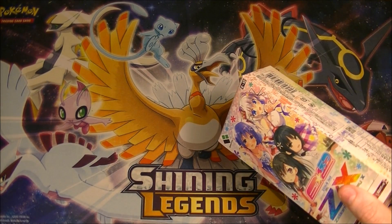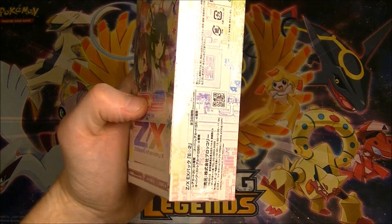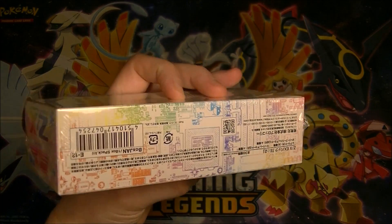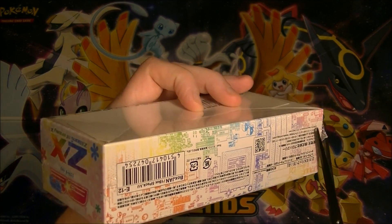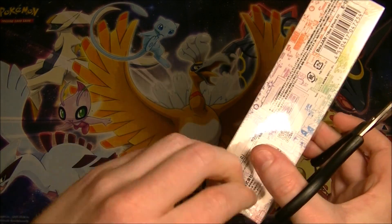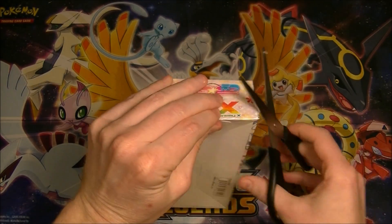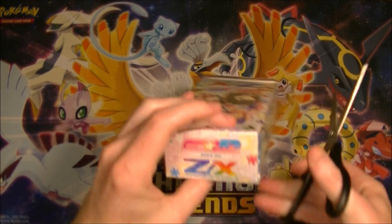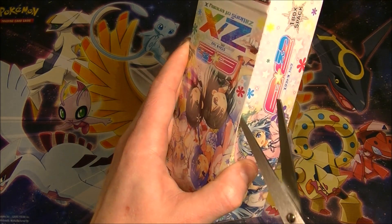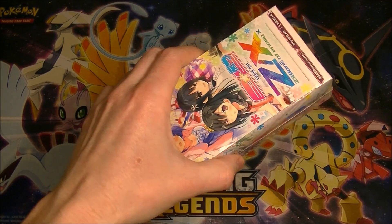I can't even open it. I've got a box cover somewhere anyway, let's just get into this. It's funny, there's only five packs in this box. It's really light but it's not that small — this is like an ultra shiny box or something, you know, like in Pokemon. It looks more like a ten card box. How can I open this without just destroying it? That is definitely not the way to do it.